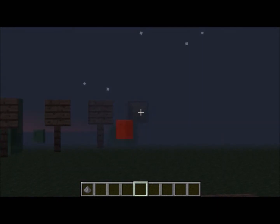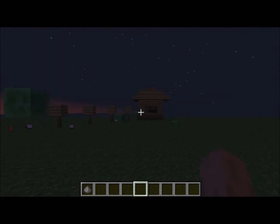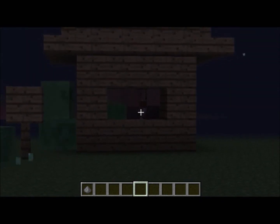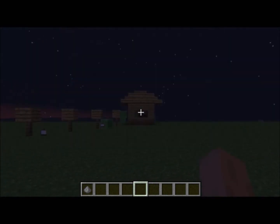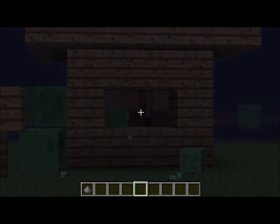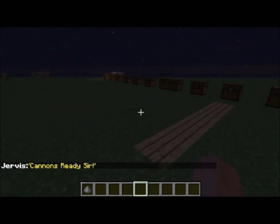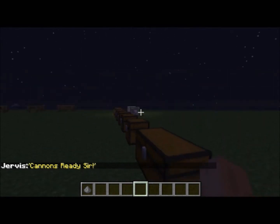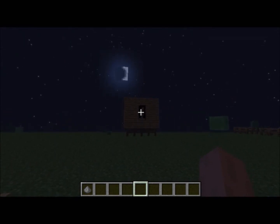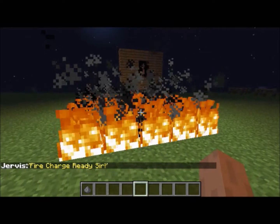Now another thing: if you push B it will fire an explosive which will detonate with the force of TNT. Let's blow up those guys — boom! Thank you Jarvis, the cannons are ready. And if you push V it will set fire to whatever you're looking at — so if you need a bit of light, just push V: boom, a little square of fire.